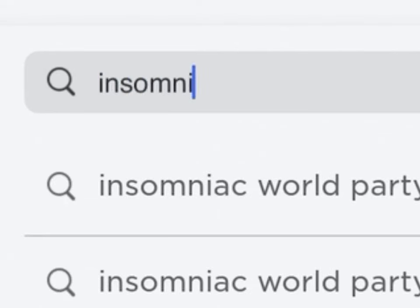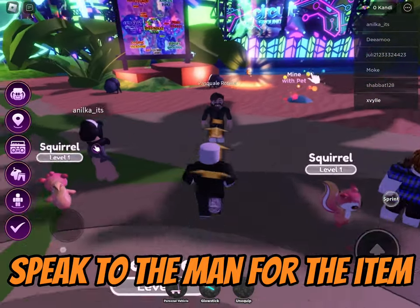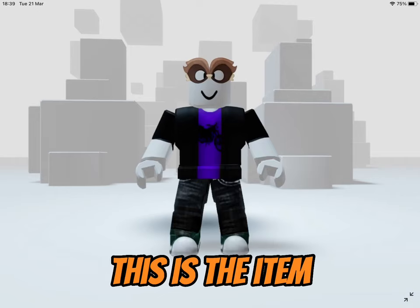For the first item, search this game — it's the first one. Once you're in the game, follow me. All you have to do is speak to the man. If you get this badge, you get the item. This is the item.